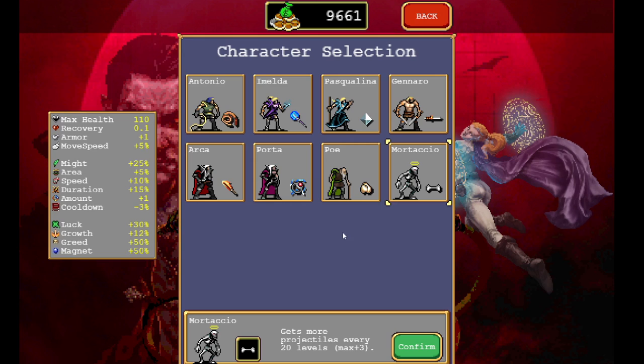The best place to start is with what character to pick. You're going to start out with Antonio, and then you'll get Imelda, Pesquelina, Gennaro, Arca, Porta, Poe, and Morticio. Once you get Imelda you're going to want to use her, and then use her until you get Gennaro. Gennaro is arguably the best character in the game — Morticio might be better, there's an argument for either one — but you're going to want to use Gennaro until you get Morticio and then switch to Morticio.